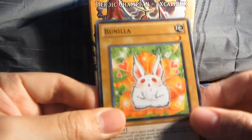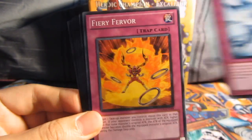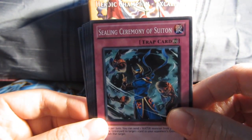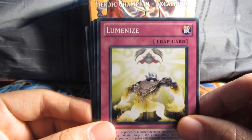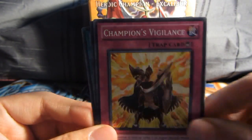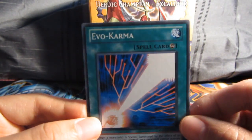The last and final pack — see if we can get something good. So we've got one holographic there, so I think my previous tin was much better. We have a vanilla, Icy Crevasse, Fury Fervor, Sealing Ceremony of Sutin, Deep Dark Trap Hole Rare, Icy Crevasse, Luminize, Champion's Vigilance, Space Cyclone, and Evil Karma.